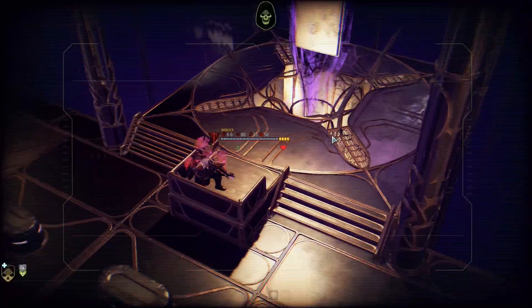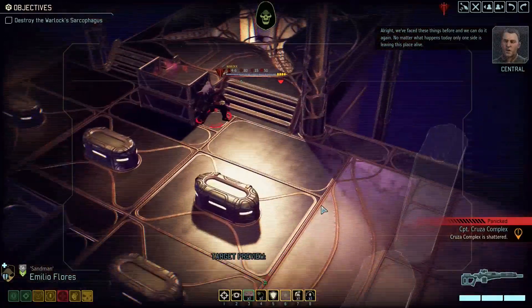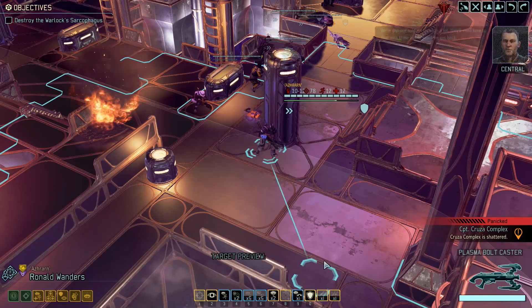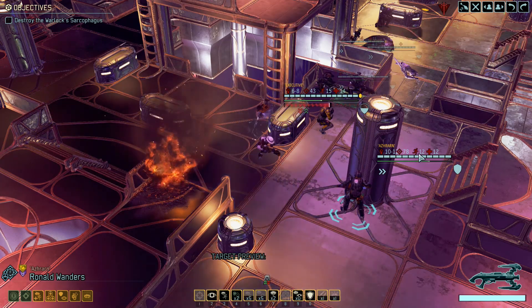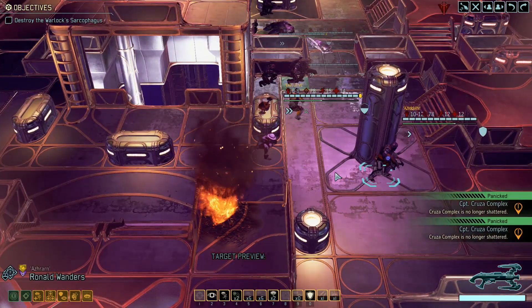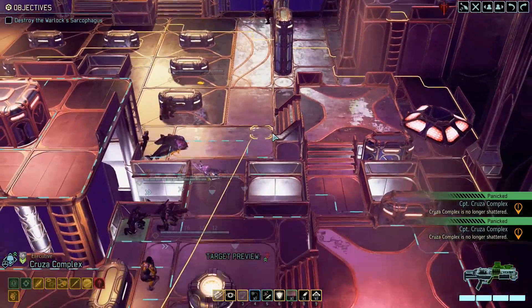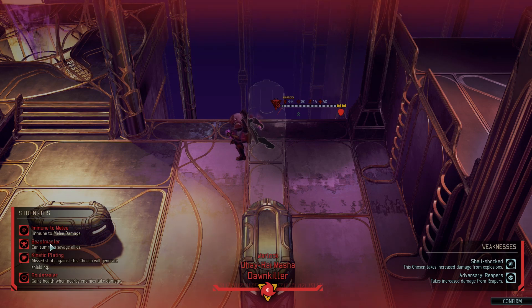Alright, let's move forward. If only you knew the truth — the power in my hands, you would fall to your knees before me. I suppose we should begin then. Yes, we should begin indeed. I think you'll find that the roles will be reversed. We've faced these things before, so we don't have fear of the chosen. No matter what happens today, but I do have revival protocol. Okay, I guess we'll use revival protocol — that's what it's there for. So, this is going to be tricky. He's behind full cover right now. These are all his strengths — he's immune to melee damage, he has Kinetic Plating, and he gains health when nearby enemies take damage. So this might be pretty annoying, especially combined with the Beastmaster.